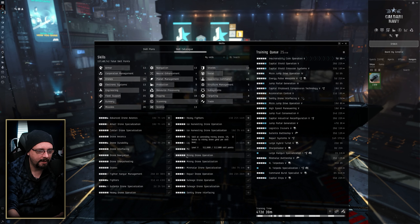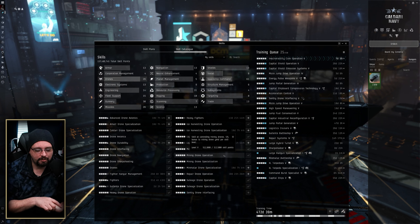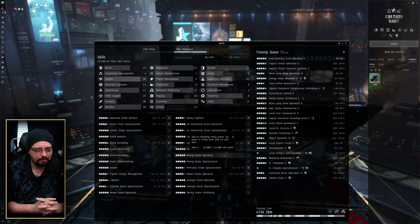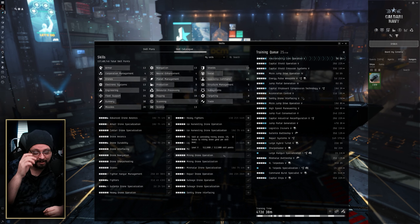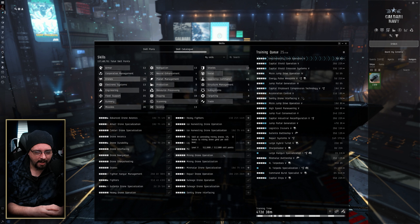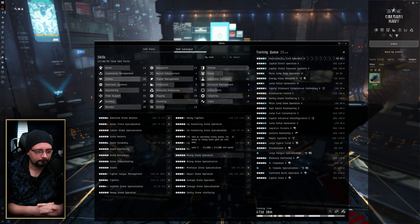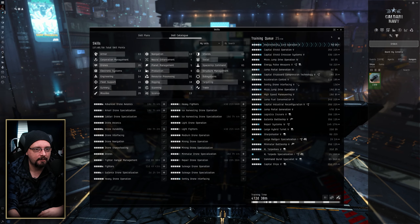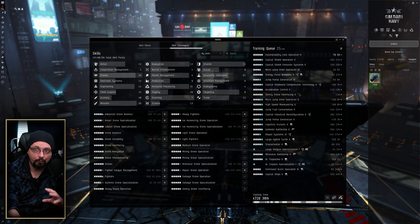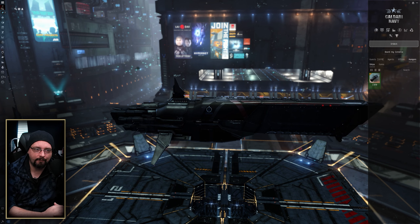In terms of mining drone skills — Mining Drone Operation and Mining Drone Specialization — those are worth having just in case you want to add mining drones to your operation. As a solo miner, I don't use mining drones too much. If I did use them, I'd just use tech twos for a little added bonus. In most cases they add very little to the overall experience, but it is an option if you really want to min-max your whole process.